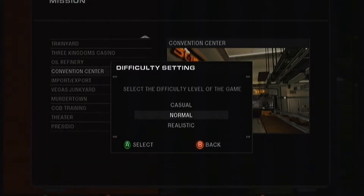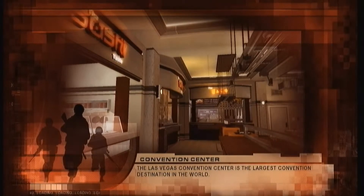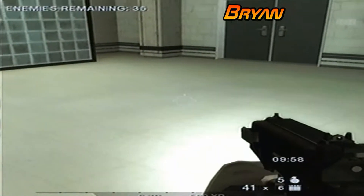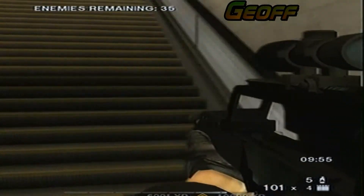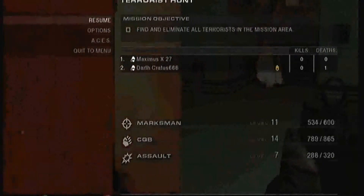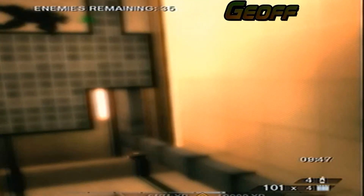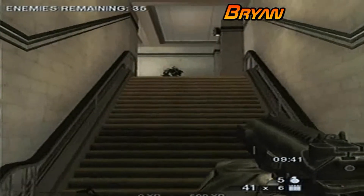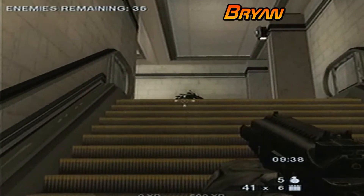What do we do now? Start — push accept. We're going to start on an easy map because I haven't played this game at all. Nothing's easy in this game. I haven't played any Rainbow Six games — I think the only one I played was Ghost Recon. Do you want to do realistic, casual, or normal? I'm doing normal. Normal or casual? I'm not going to be a bitch. Casual's too small.